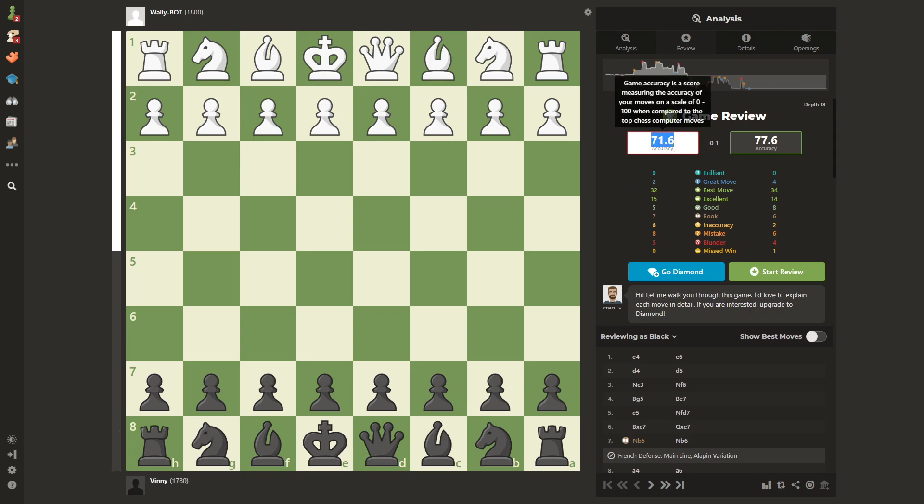So here you have the game review. Wall-E didn't play too good — 71.6% accuracy is not great for a 1800-rated bot, but it still found a lot of best moves and two great moves. I didn't play so well either, and here is the first tip: in order to beat advanced bots, you don't have to play perfectly, you don't need 100% or 90% accuracy — you can actually make some mistakes. I played four blunders and six mistakes, which is a lot, and I still managed to win.